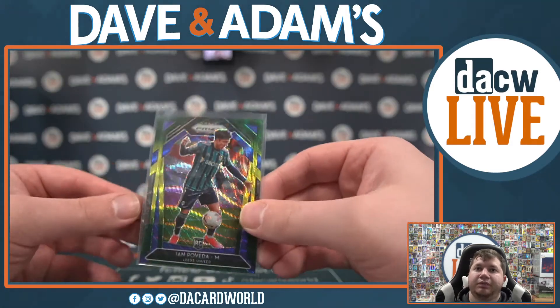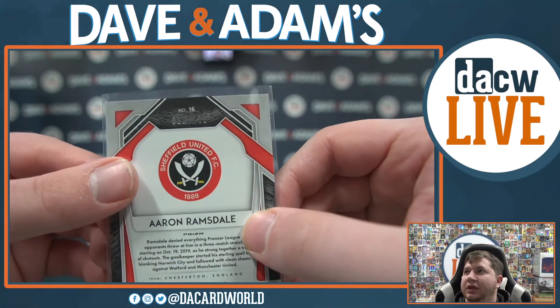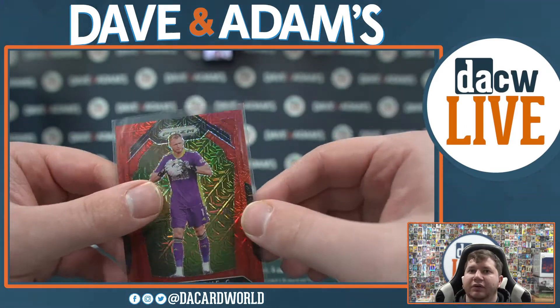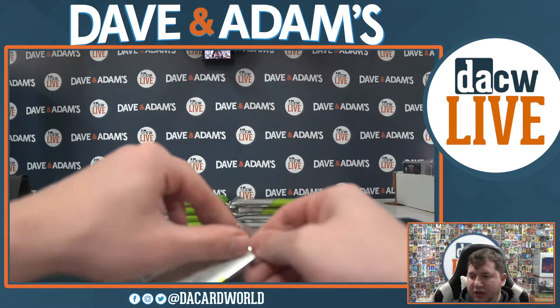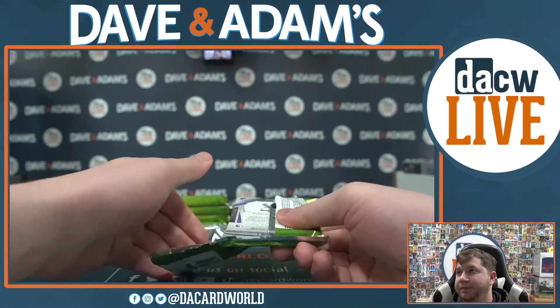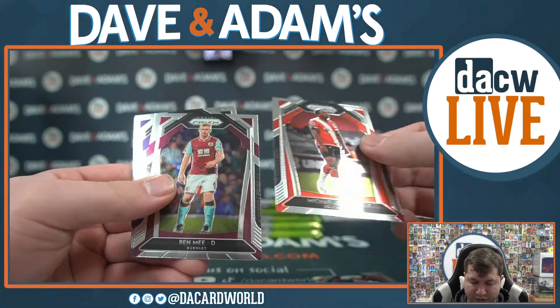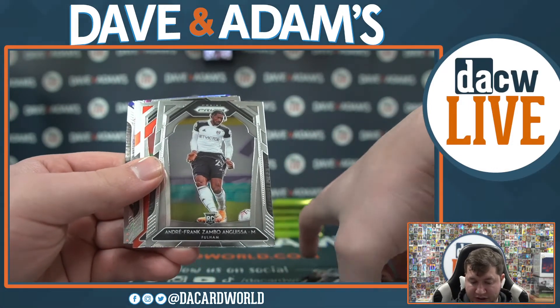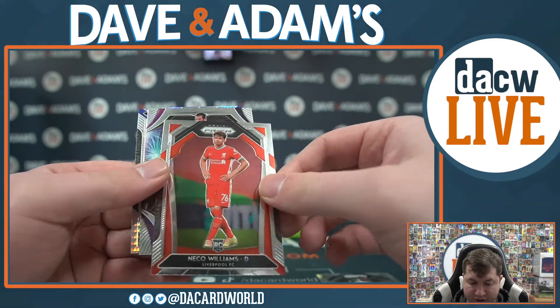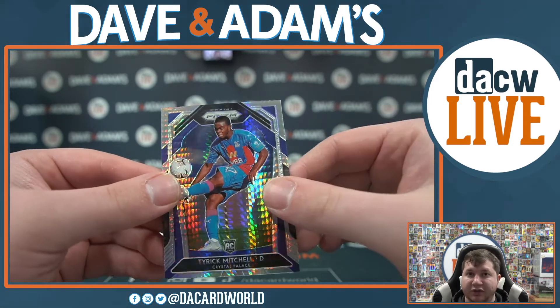I hate when they say per box on average - I wish it would be guaranteed on the box. Hector Bellerin, Michael Obafemi, Ben Mee, Sergei, James Rodriguez, Adam Webster, and Andre Frank Zambo Anguisa - that long name again, he keeps popping up. Necco Williams, Fireworks, Luka Mikulvelic, and a nice rookie - Tyrek Mitchell for Crystal Palace!